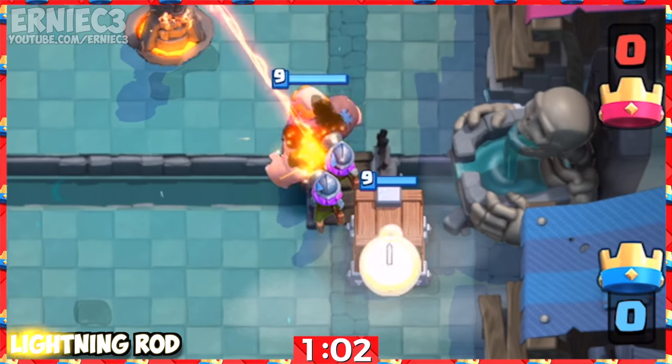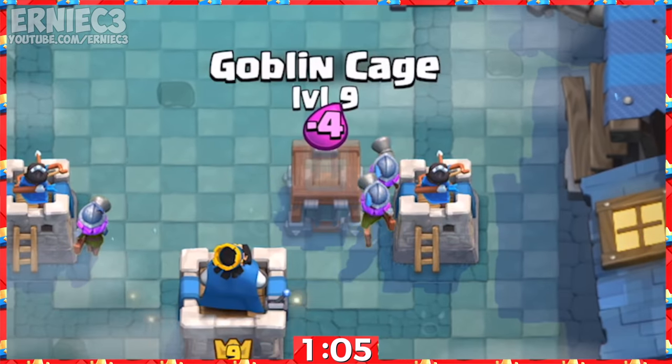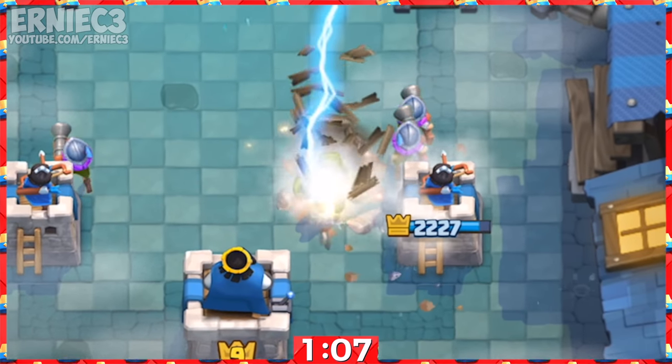Number 9. Try utilizing it in three Musketeer decks. The cage and the Goblin Brawler together absorb two lightning strikes.